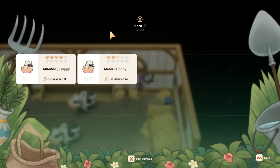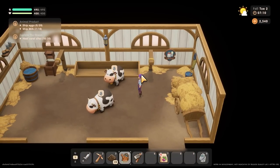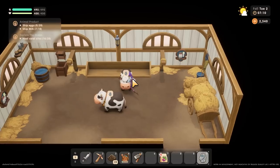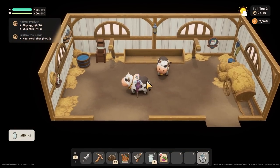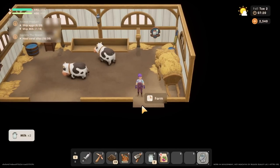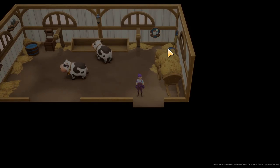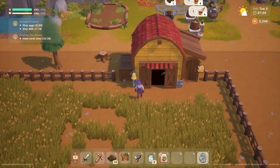Especially with the increased befriending rate I've unlocked, I think we'll get that large milk very soon. I'm on seven of ten milks as well, which is really awesome. Letting you guys outside so you can munch on grass and not worry about there being no fodder.